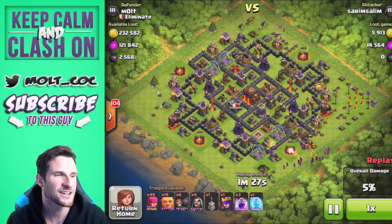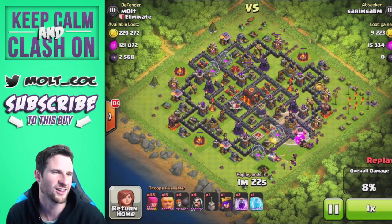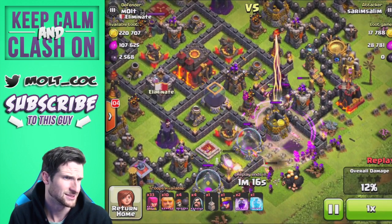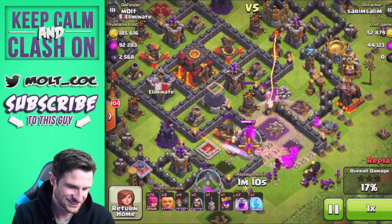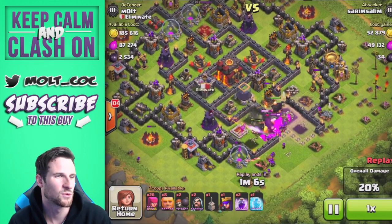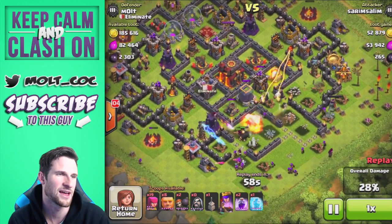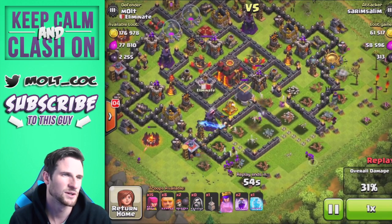He drops off his giants here — kind of a GOWIPE strategy but with wizards. He's heading right into the center. I thought I had spring traps there but they got destroyed by something earlier. His archers are doing work and he's got a very large mass of giants, but they are about to get completely destroyed by that Inferno Tower. Giants will get wrecked by that multi-target Inferno Tower.